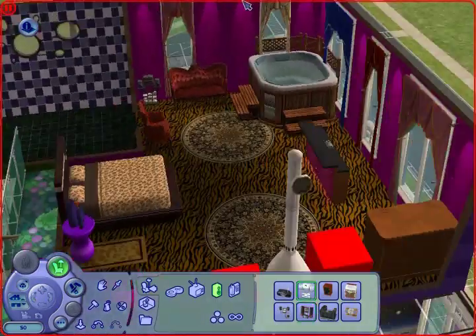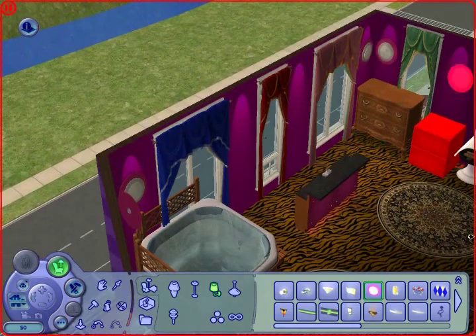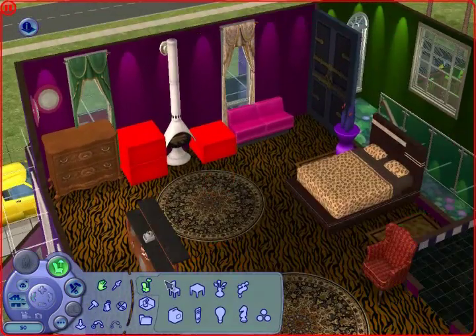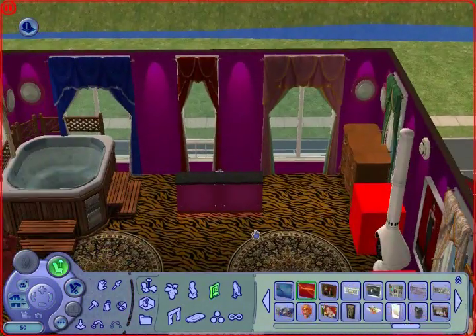So yeah, we had to have a hot tub in here. I was gonna have the one that's built into the floor, but it just took up too much room, so I'm gonna have this nice tacky one on the side until we can get a better one. There is another one you can get that is much better than that, but you have to unlock it with gameplay.